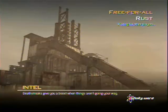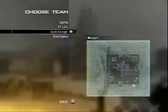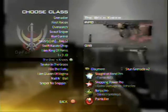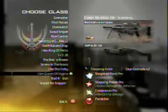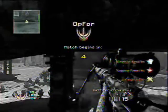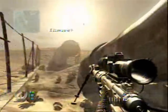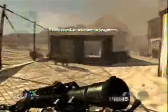A few things you're going to want to know: you need to have a secondary that is not a pistol or a Rafika. I'm pretty sure it could be any other machine pistol besides the Rafika, and it can't be any of the semi-automatic handguns. Just keep that in mind.